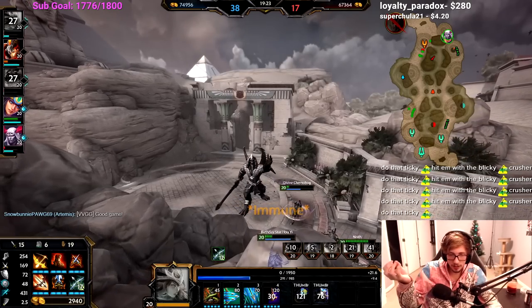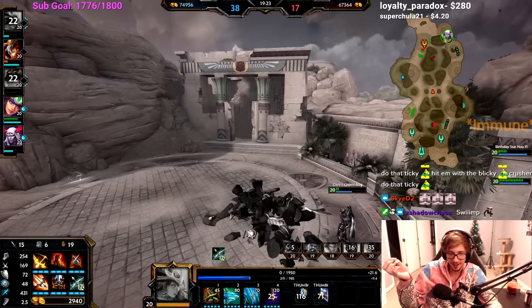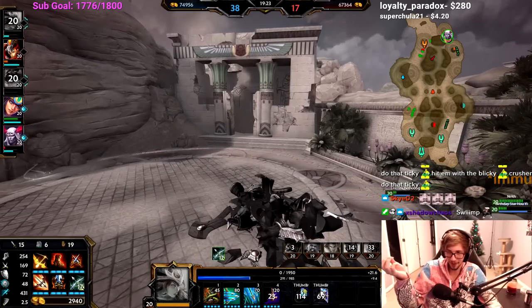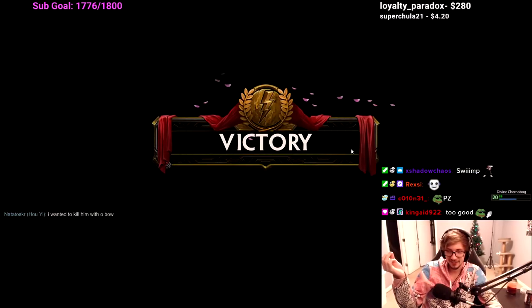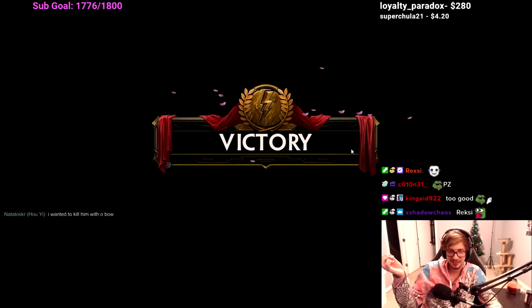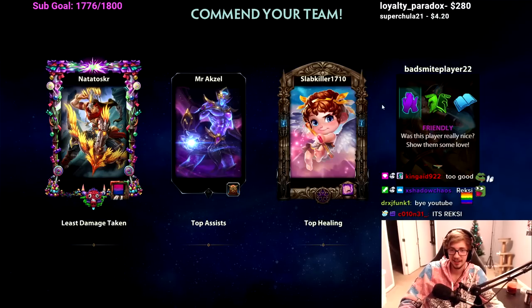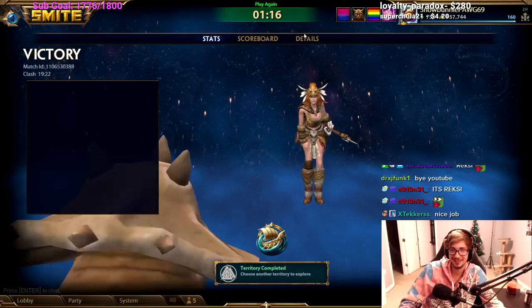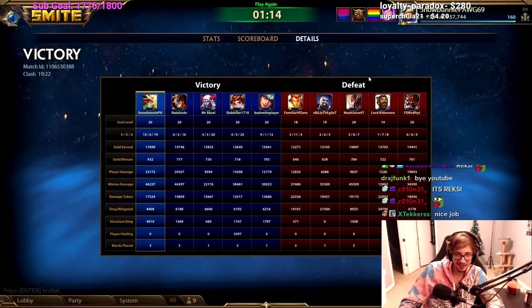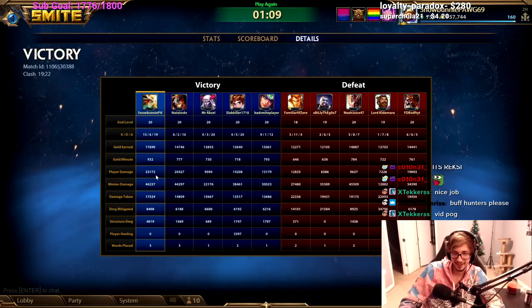I auto'd that for 500 at 2.5 attacks per second! That was absolutely nutty. That worked way better the third time after we switched up the team a little bit. Thank you all for watching - that went well! Hunters are kind of good, who would have thought? 33k damage - I was really pumping it out.